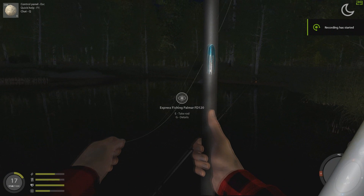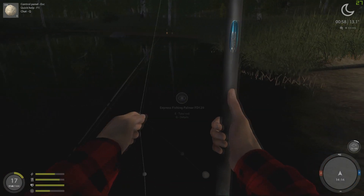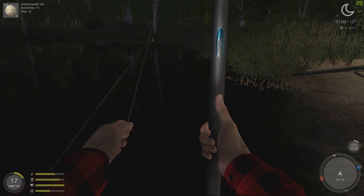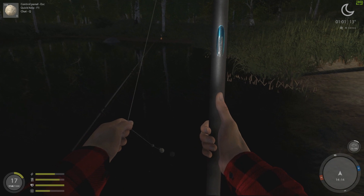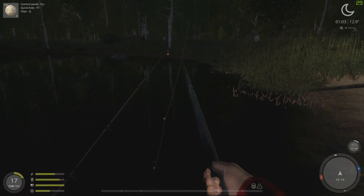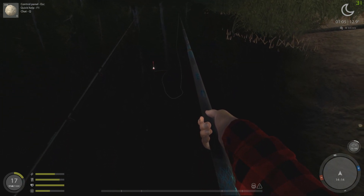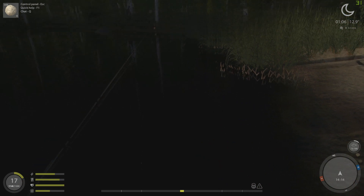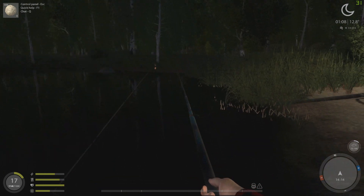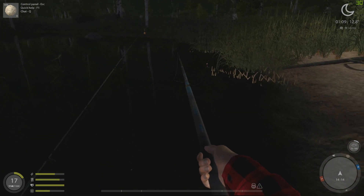It is now dark, and lure fishing just doesn't work as well at night. So we're going to pull the walrus stick out. I've got some red dough on here and a number 16 hook, and we'll see if we can't get us some more gibble carp or something of that nature. We've got it set to about a meter; might need to get it closer to those weeds. This walrus stick has a much longer line, so it's kind of hard to get it just where you want it to be.